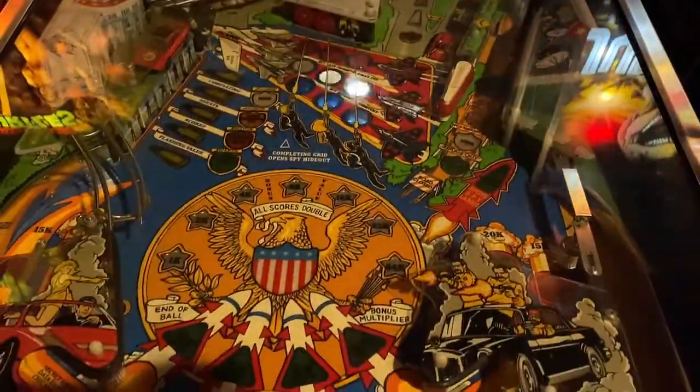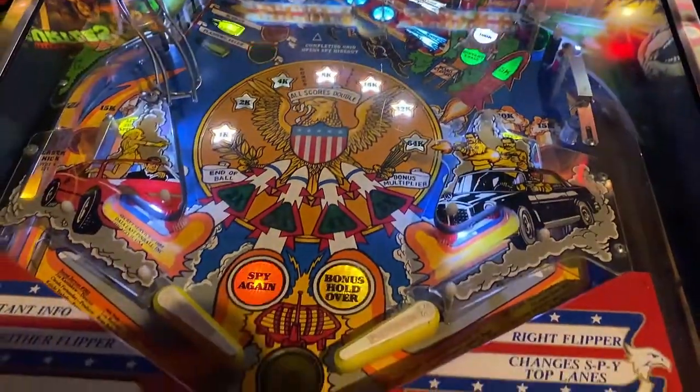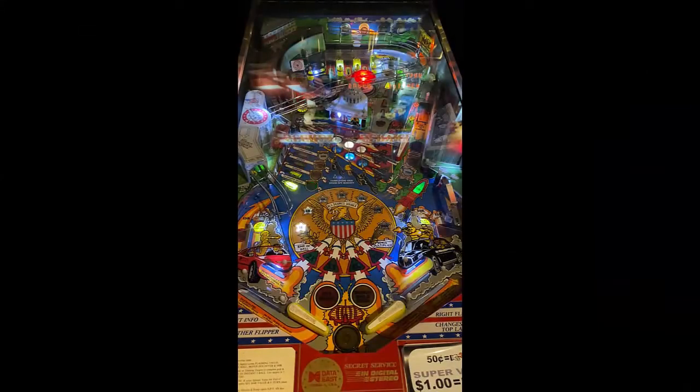First things first — Secret Service by Data East. Three flippers set up. You got your in-lane left and right, exit lane left and right. Third flipper is middle table to the right. You got targets going up the left side as well as your modes to the middle. On a game of this age, you just have your 1 to 64K bonus, and you also have your 2 to 5 times bonus multiplier. You got your lights to the bottom, spy again, bonus hold over.